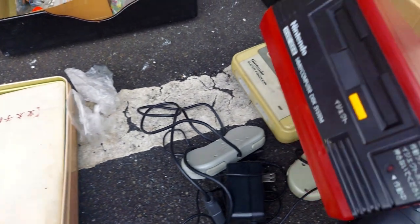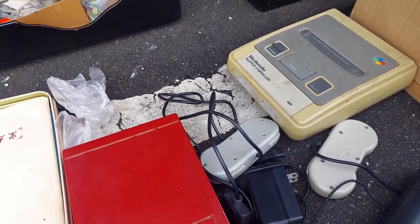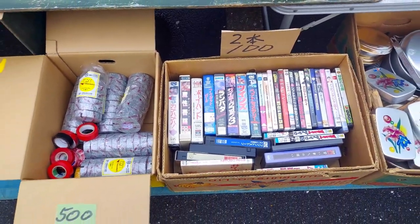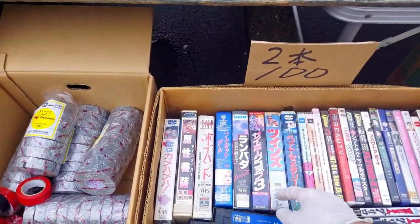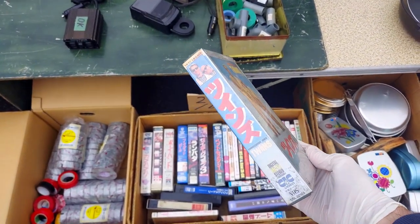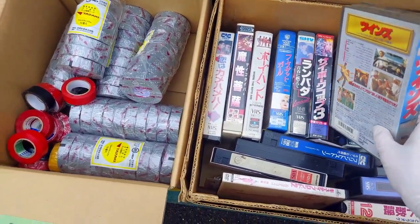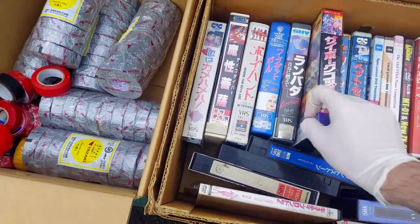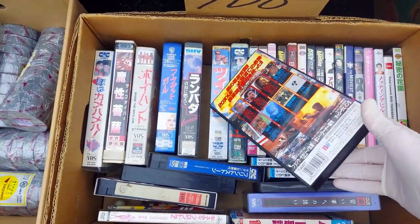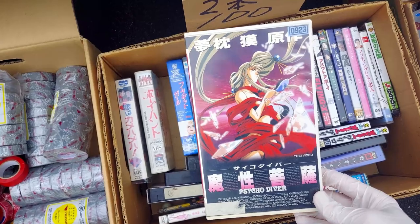The Famicom Disk System doesn't look too bad — it's just dirty. I'm sure the belt's broken on it, but it comes with its adapter, which is really good. So you get two VHS tapes for 100 yen — some interesting ones in here. Here we've got Arnold and Danny DeVito in Twins — that was a good one, a classic. And then Cyborg Cop 3, probably not an American movie. Psycho Diver — interesting anime.